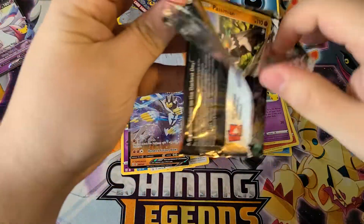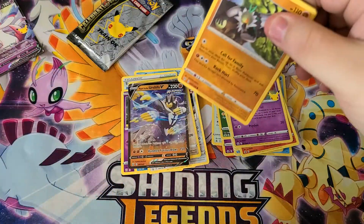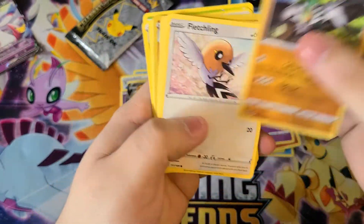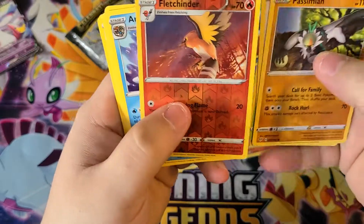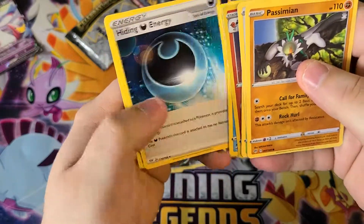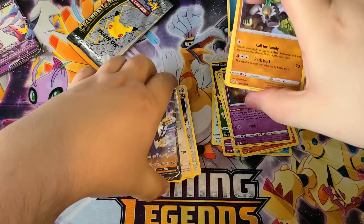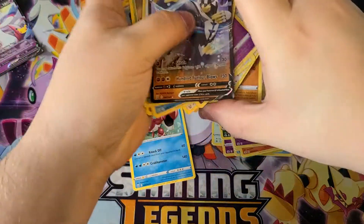Darkness of Blaze pack now - no idea what's even in this set but it doesn't matter. Got a lame no-holo rip but Gurdurr has a reverse holo. Octillery, hiding energy. The pile got a little messed up here but whatever.